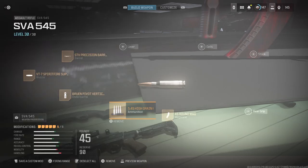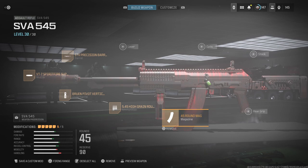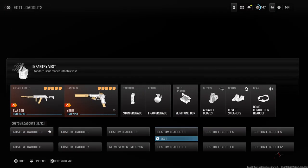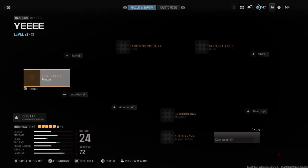For ammunition I run 5.45 High Grain Rounds — bullet velocity and damage range. It may affect recoil control slightly but you won't notice it. And I run a 45-round mag since you run out of bullets a lot quicker in this game.